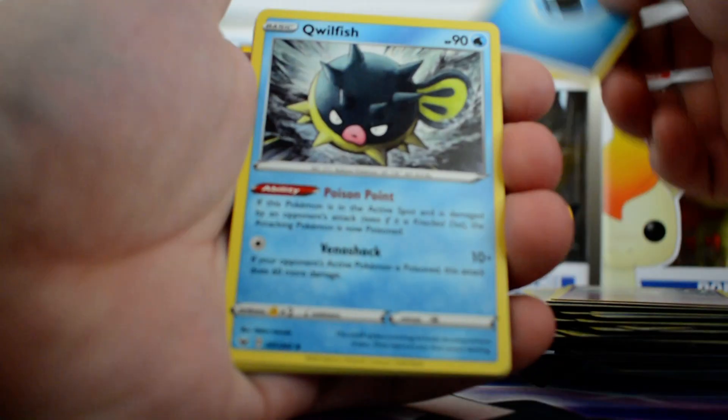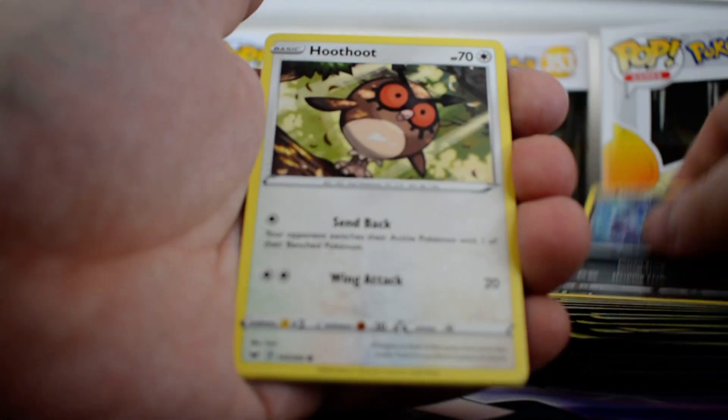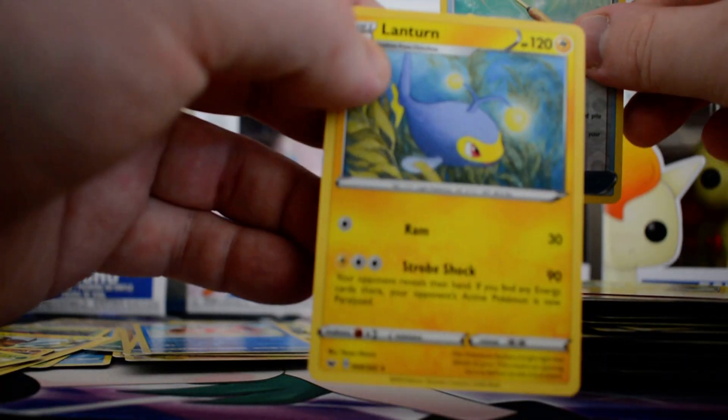Got a water type, Quillfish, Energy Switch, Dotlar, Particulate, Skaroopee, Poothoot, Scorbunny, Pikachu, Reverse Ordinary Rod and a regular rare Lantern.